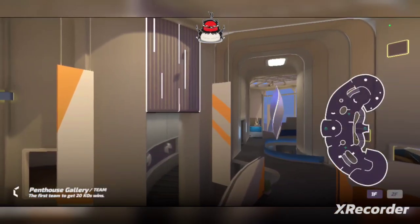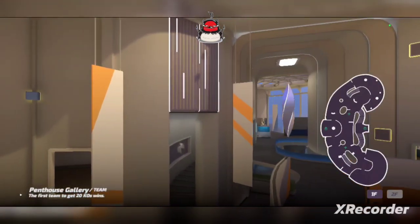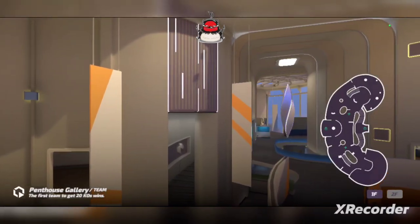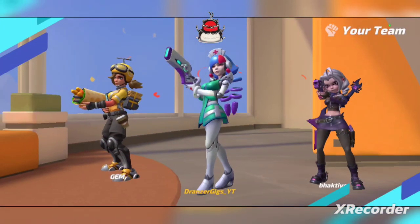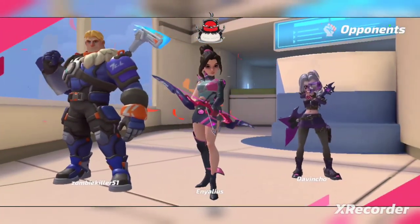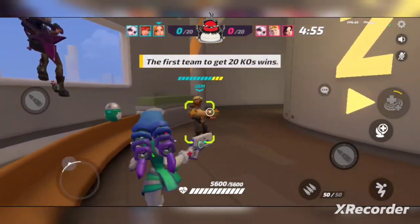All right, so we got Penthouse Gallery — this is a pretty decent map. I believe they have a Zero Kelvin on their team. We're going to check and see if they have a tank on their team. Looks like we don't have a tank but they do, so we're going to primarily focus on healing the Gloria more than likely.